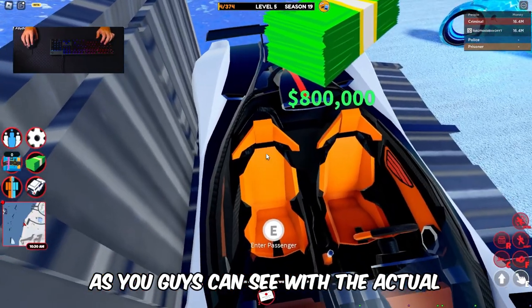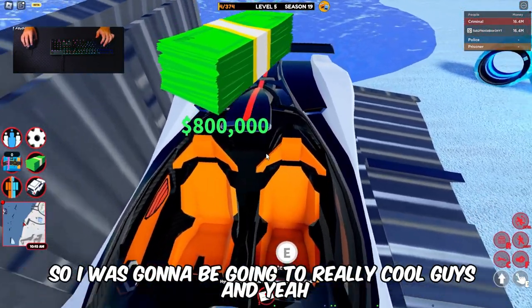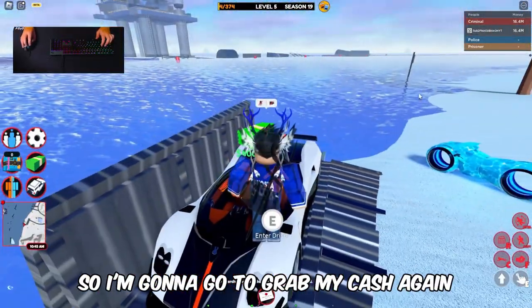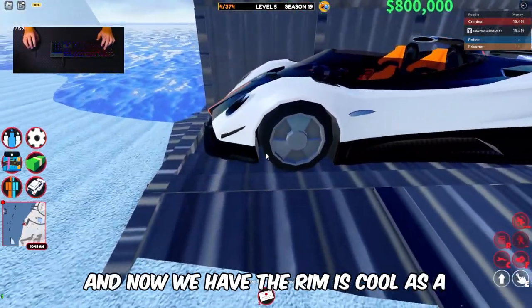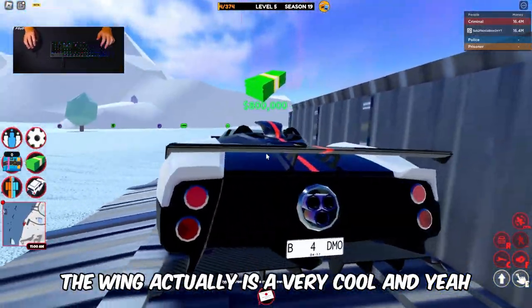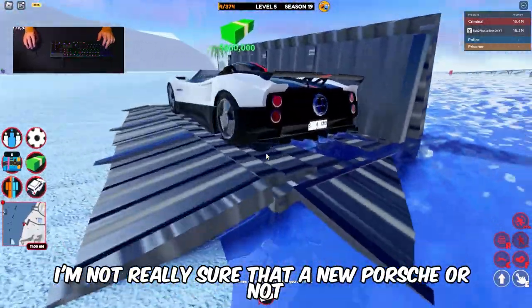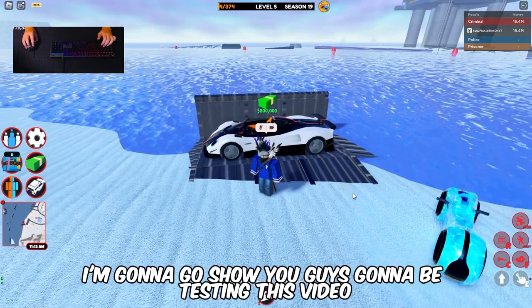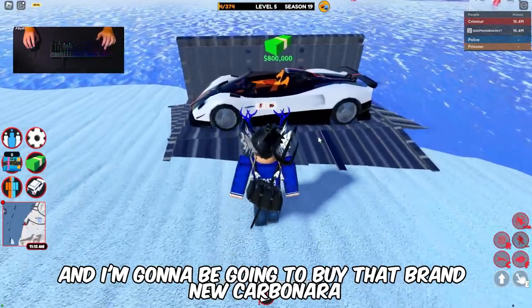This is the Carbonara — very cool car as you guys can see with the orange details. If I enter and drive right now it's going to look really cool. The rims look cool and the wing is very cool too. I'm not really sure if it's a new Porsche or an old Porsche, but maybe.